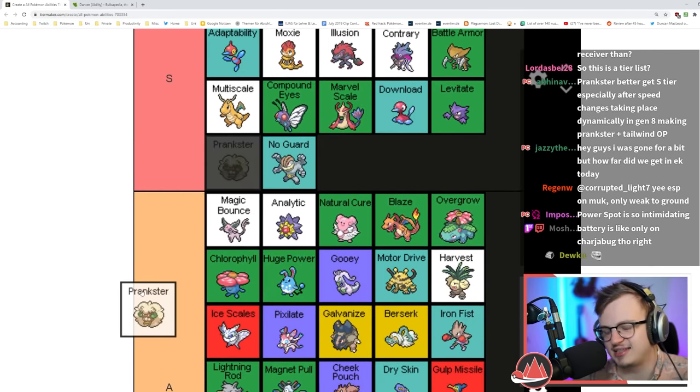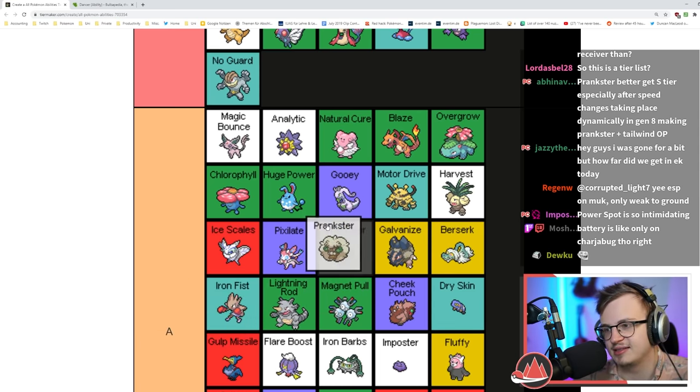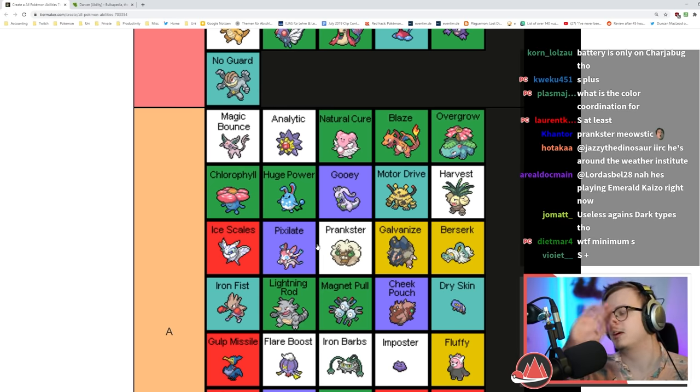Prankster is really good — getting priority on all status moves and especially Substitute. I don't think it's S tier, I think it's A tier. It's S tier in competitive but things aren't nearly as fast in Nuzlocke.